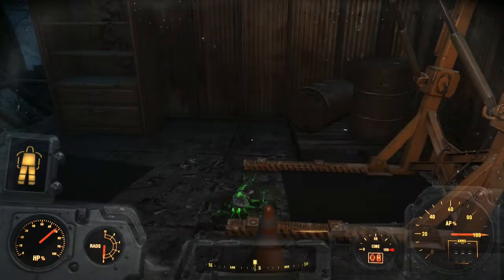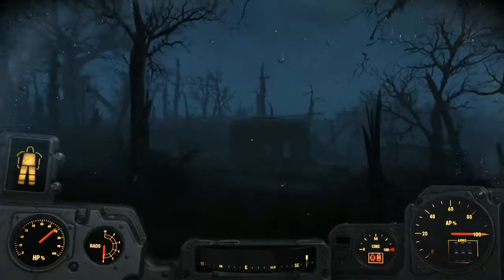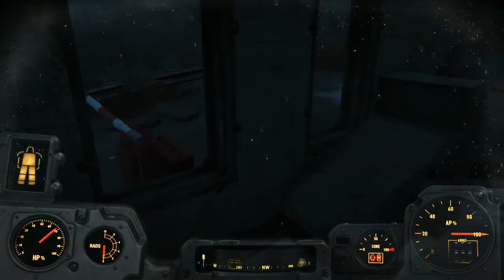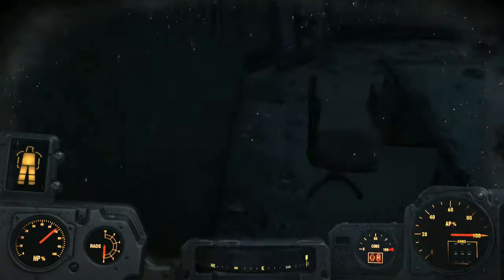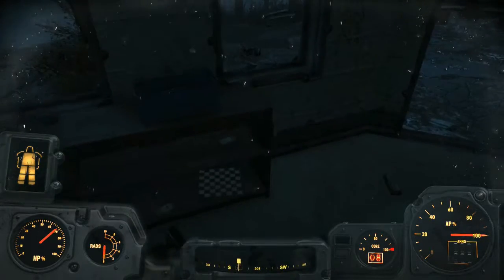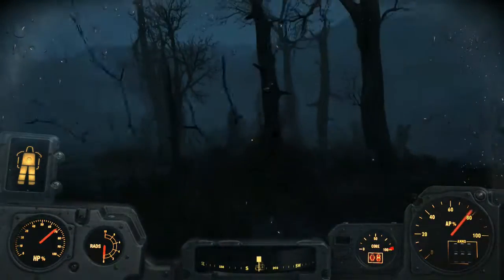Can we have power armor in real life yet? Because I really want that. This HUD throws me off — it's the only complaint, and it's not even really a complaint. Can I not turn on my light in this thing? Ooh, a pencil. Now that's something to write home about — because it's a pencil. Alright, I'm done, I promise.